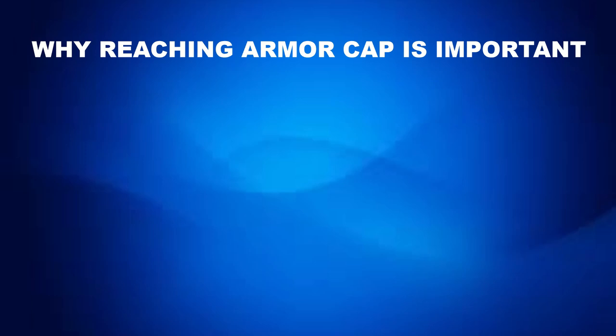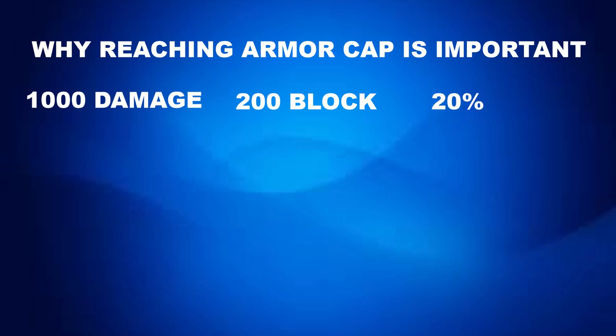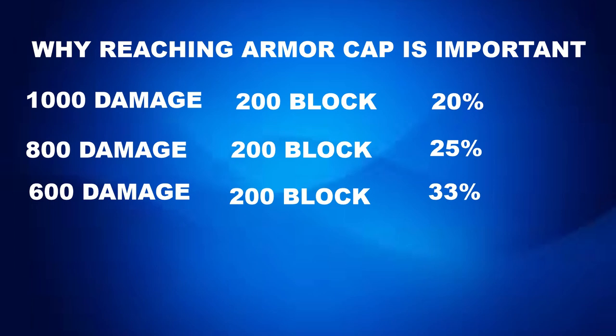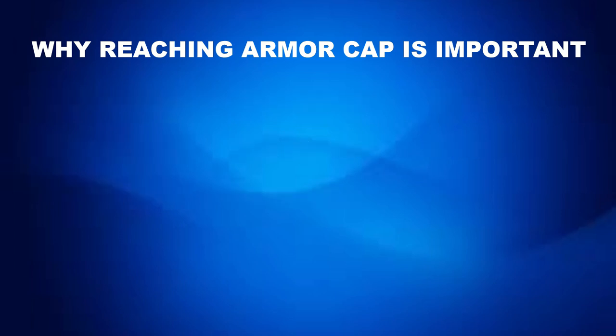To explain it in simple terms: imagine you have a 1,000 damage hit and your armor blocks 200, which is 20% damage mitigation. The hit now does 800 damage. You add another 200 armor on top — that's now 25% mitigation of your current damage taken. Add another 200, and that's 200 from 600 damage, which is 33% mitigation. This keeps going all the way to 100% unless we have an armor cap, and that's why the armor cap exists.